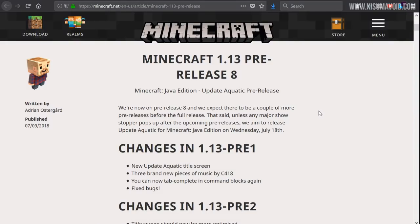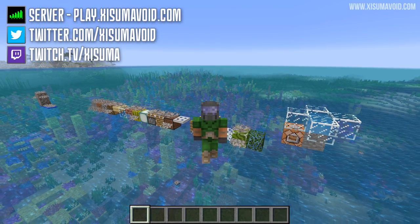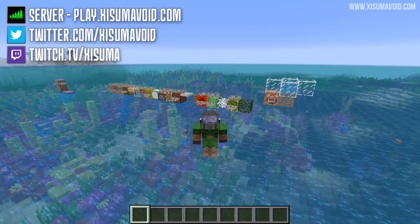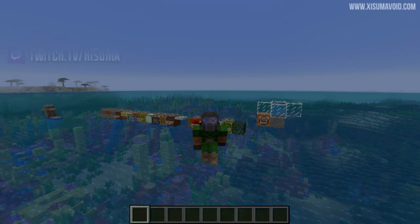I also want to quickly read you the text from the website — I might make this a thing in every update video. It says: we're now on pre-release 8 and we expect there to be a couple more pre-releases before the full release. That said, unless any major showstoppers pop up, we aim to release update Aquatic for Minecraft Java Edition on Wednesday July 18th. And so that concludes this pre-release video — I hope you've enjoyed it. Leave a like as always, thanks for the support, and I'll see you very soon probably with another pre-release video. Ciao for now!